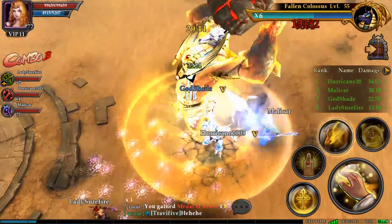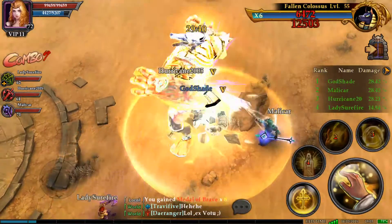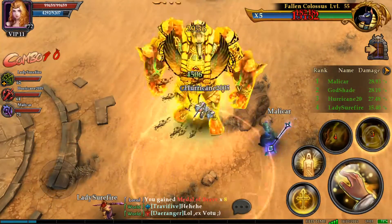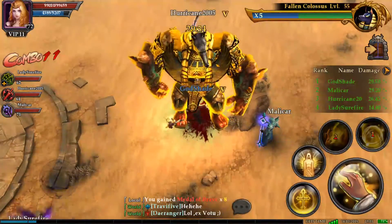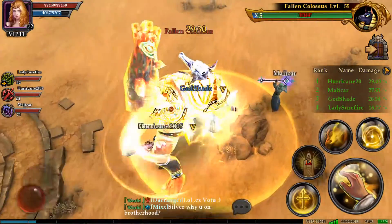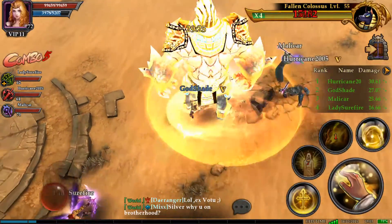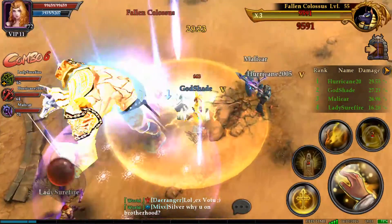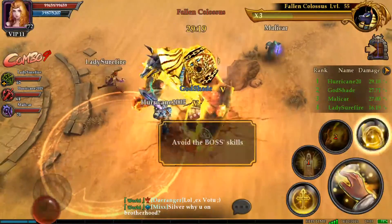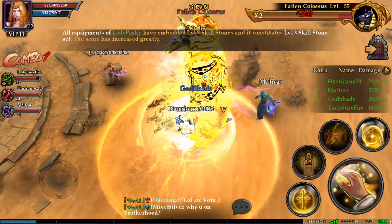Go ahead and kill this fallen colossus. After you've defeated eight demons, you will no longer receive the gifts from killing the demons. Now, if you go about trying to kill a level 70, you actually have a chance at obtaining some level 70 gold fragments. So that's also nice as well — it gives you a little incentive to go and try and kill the level 70 demons.